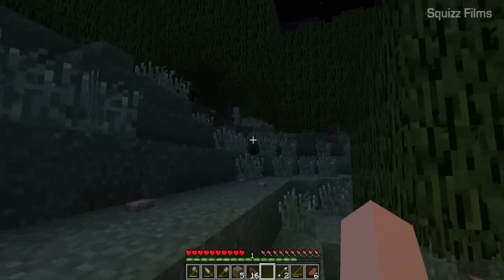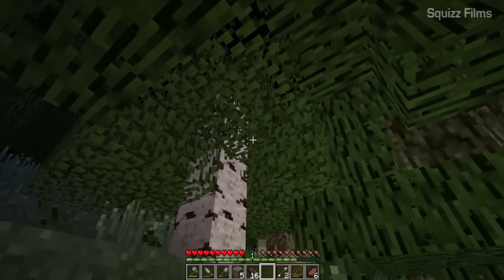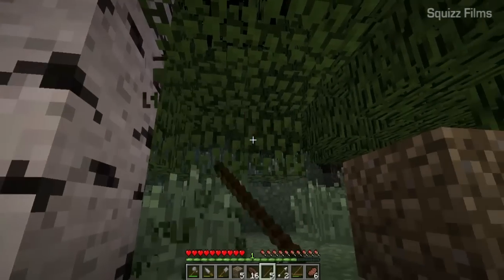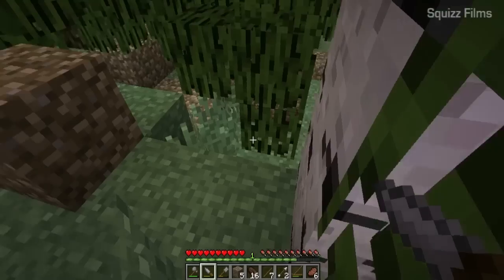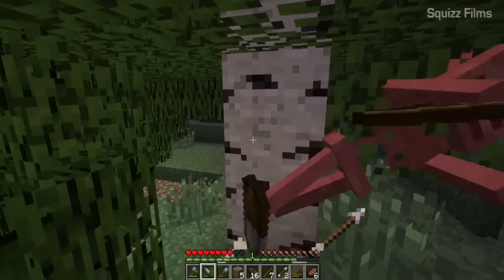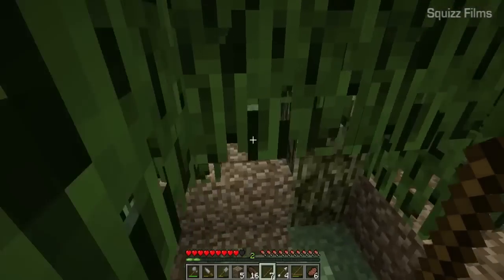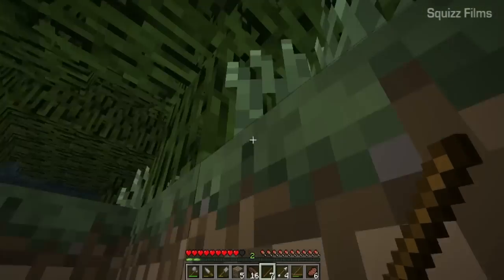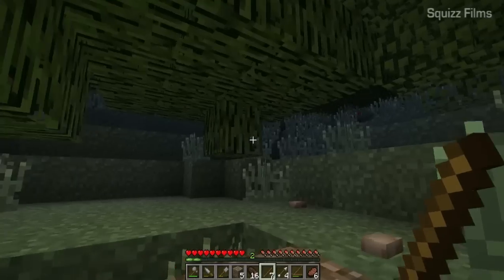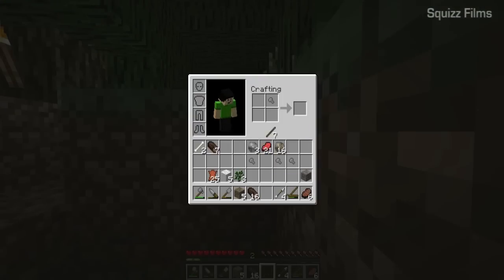Why am I getting sticks? A skeleton! Okay, there we go — must just be the type of leaves. I hear a skeleton, we need to start knifing. Oh, mobs can go through leaves now — oh, that sucks. I thought I could use that as a hideout but no. That's really disappointing. I wish that wasn't a feature, but this is still somewhat safe.